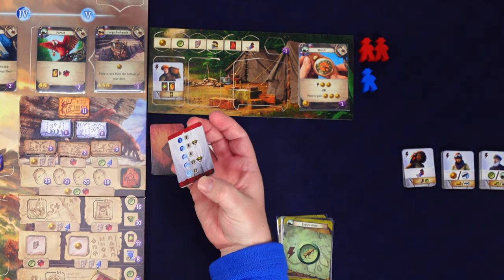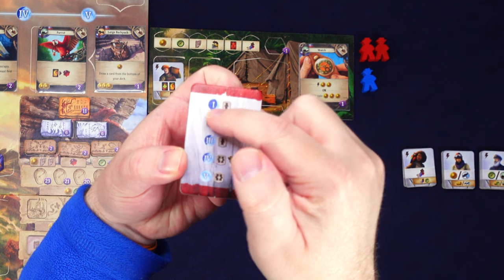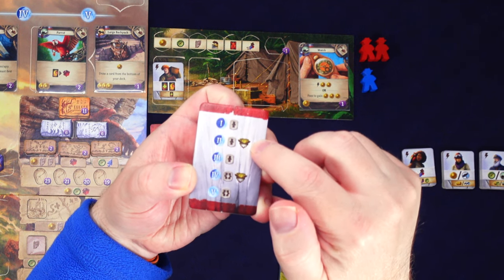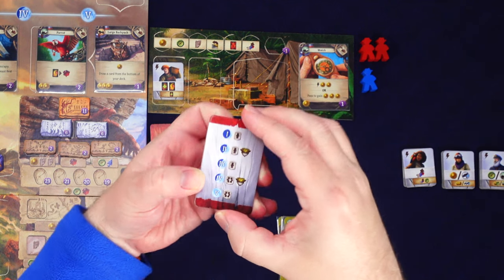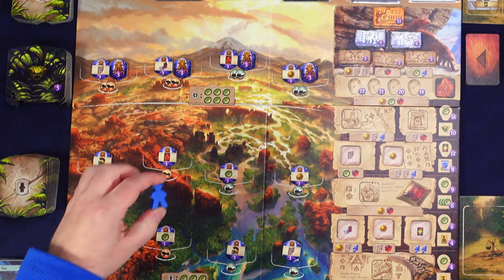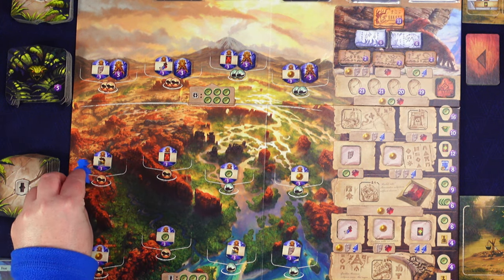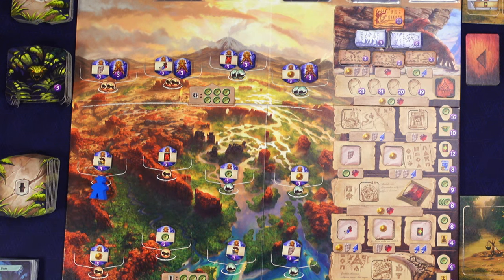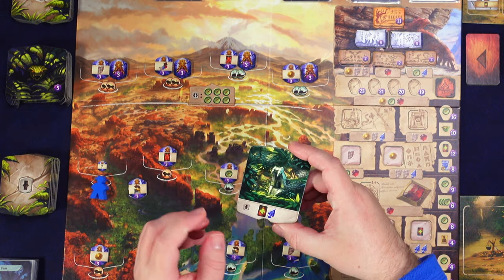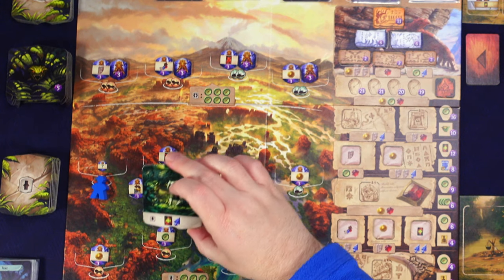The rival flips another tile: place a worker, but no new spaces are available. Next tile is the second red tile - discover a level one site without placing a guardian. They prioritize leftmost and always go as high up the board as they can. They discover a new site, get a token, draw a new site card, and never collect the bonuses or resources. We get a cool snake tunnel as a new area.